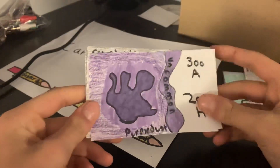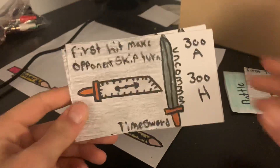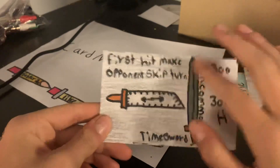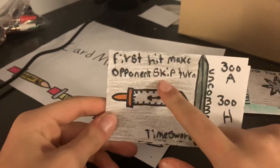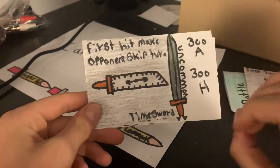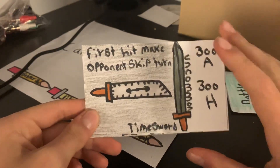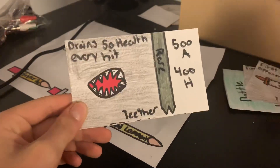This is a good sword — it looks like a sword on the side. It says uncommon. I think the effects I made are so cool. It says first hit, make opponent skip turn. So it's like a Time Sword — it times and stuff, first hit always makes them skip the turn. It has 300 attack, 300 health. This is a good card to use, so I'm going to keep this.